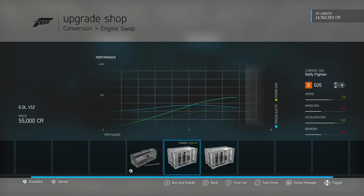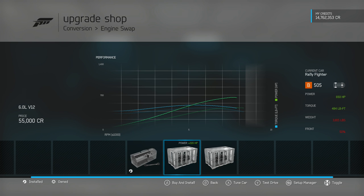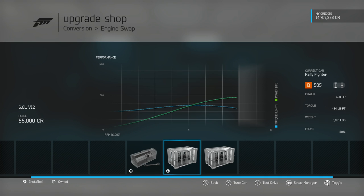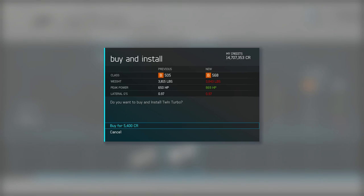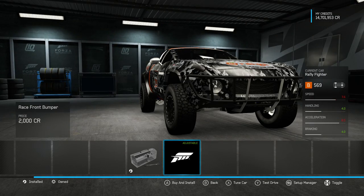We also have the option to put the NASCAR engine in, but the NASCAR engine will get 995 horsepower while the V12 will get well over a thousand, so we're going to go with a V12-powered Rally Fighter. The corners are going to be scary, I think. And the Rally Fighter is rear-wheel drive - with all of this power there are twin turbos, up to 869 horsepower. This is going to be an interesting one to drive.